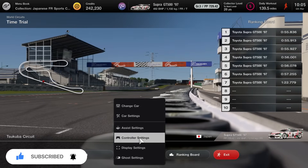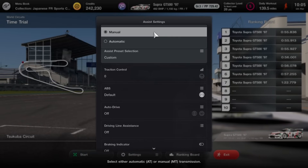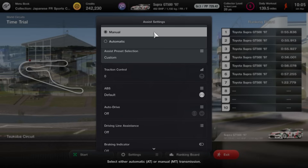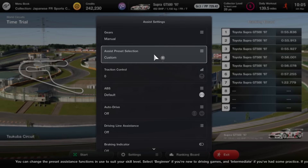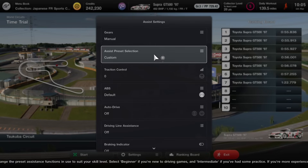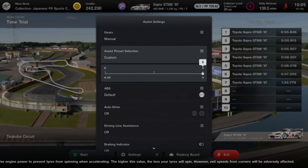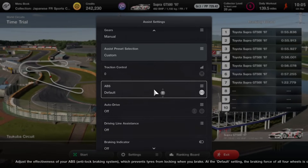In this video we're going to discuss assist settings and controller settings. Make sure you're subscribed for future videos where we'll discuss everything in more detail. For assist settings, the first option is manual or automatic gearbox. Manual gearbox has the potential to be the fastest, but if you're new to the Gran Turismo series, don't be afraid to use automatic while you get to know the ropes. Next is the presets — a predetermined selection based on beginner, intermediate, or expert — we don't need to worry about this because we're setting every option individually.